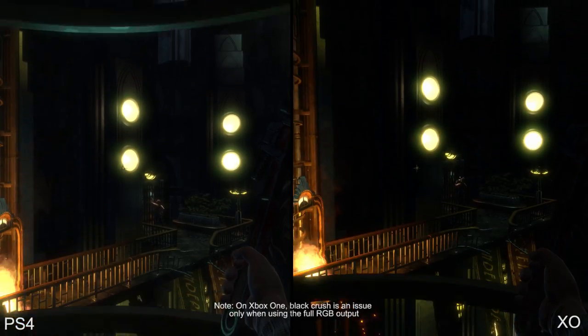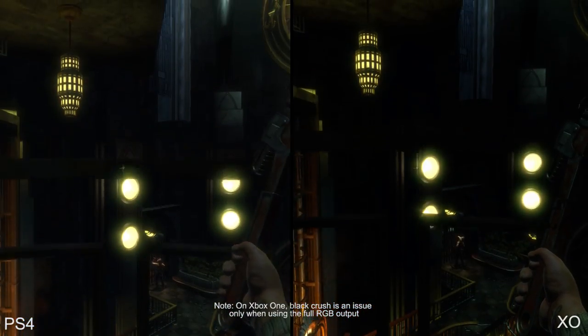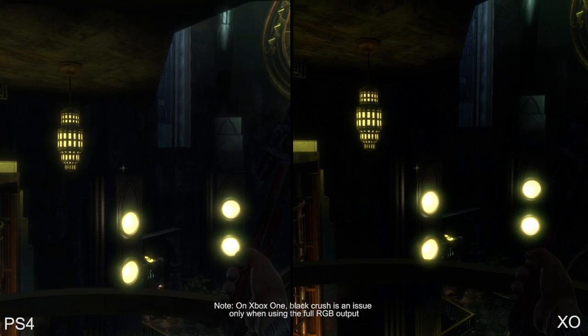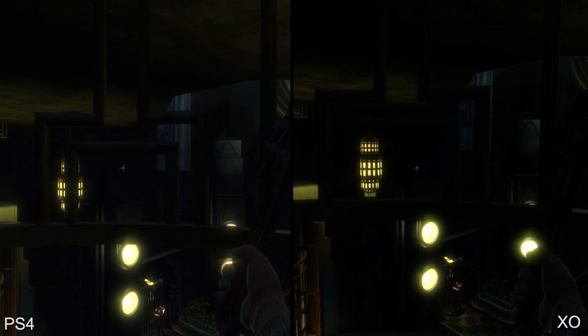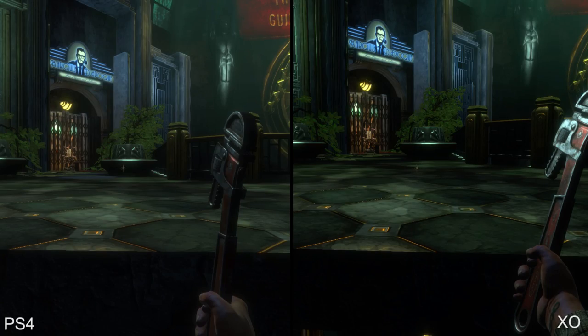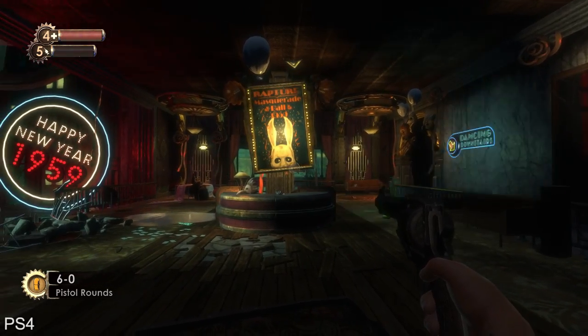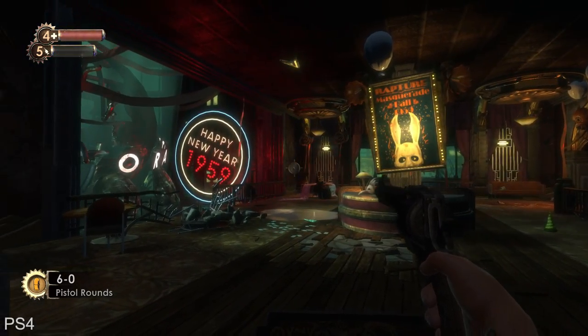Before we examine the changes made to the game itself, we should start with a look at how the different versions of the remaster stack up against one another. The Xbox One and PlayStation 4 versions of BioShock both operate at a full 1080p with the same less-than-optimal level of texture filtering. With so many new, higher resolution textures in place, this is a puzzling omission.